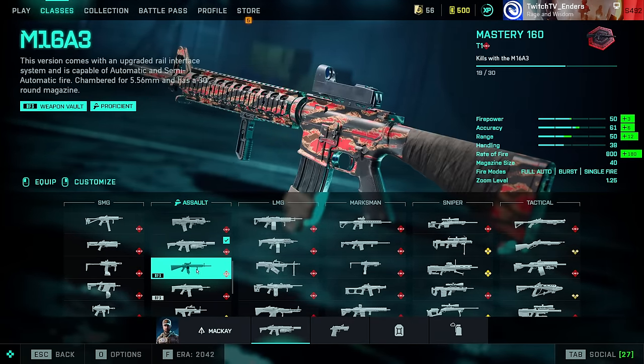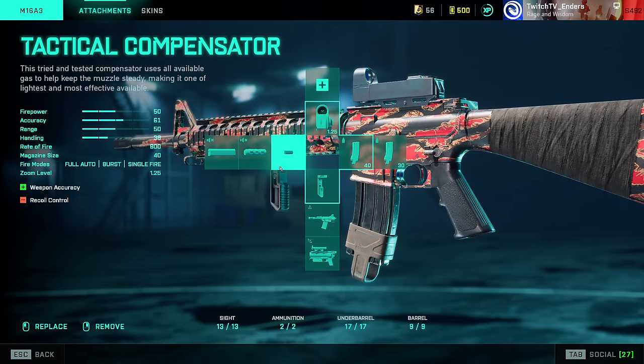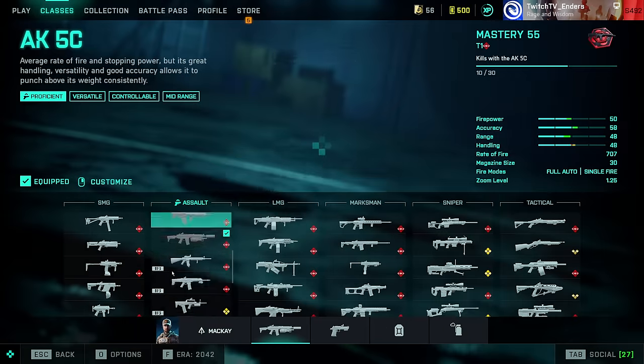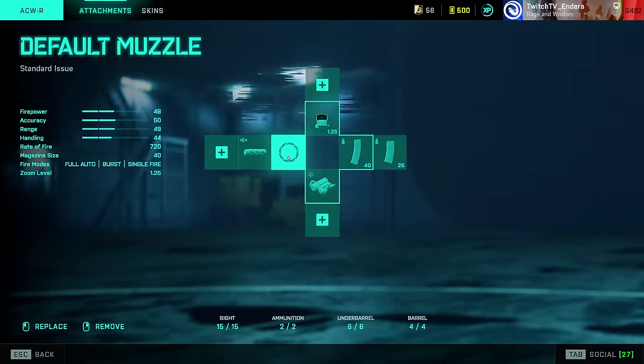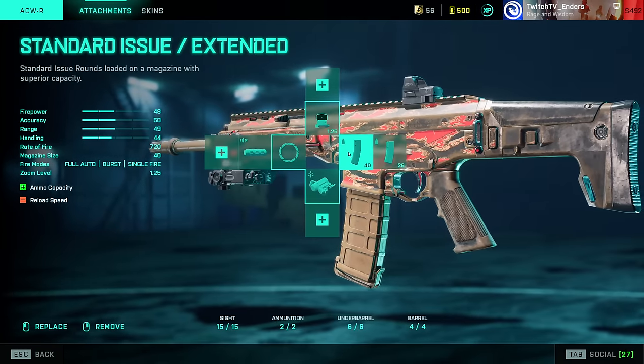M16A3: DICE, give the M16A3 its red dot back. Tactical Compensator, LWG Grip, Standard Issue Extended. ACWR: not much to talk about — Factory Barrel, STNR Laser Sight, and Standard Issue Extended.